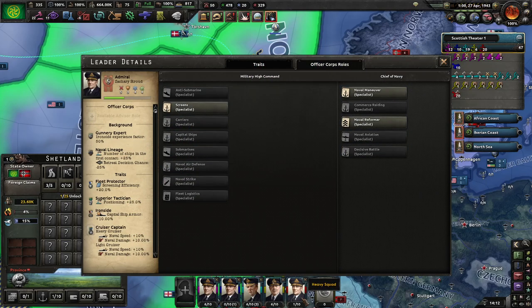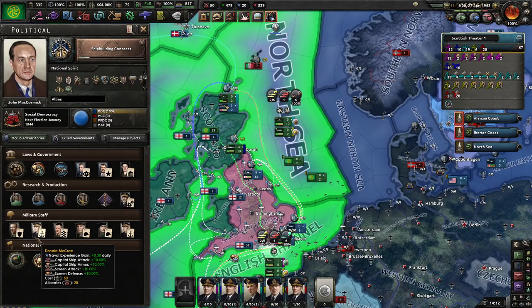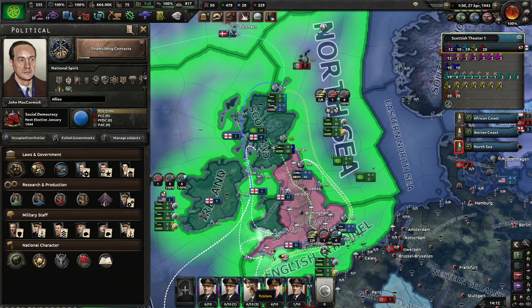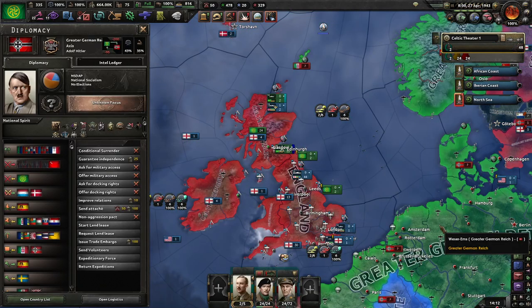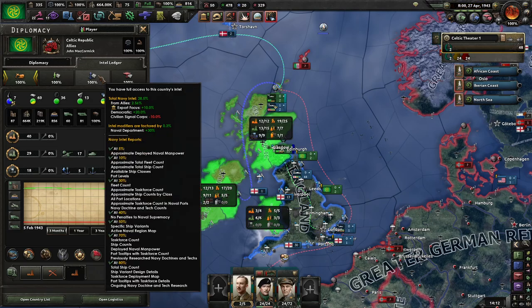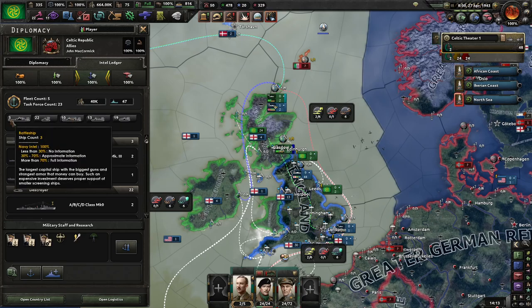A card could be coming from the officer corps. I already have a screen specialist. Capital ship screens do better. What capital ships do I even have? I have 100% intel over myself - 10 heavy cruisers, 3 battleships.